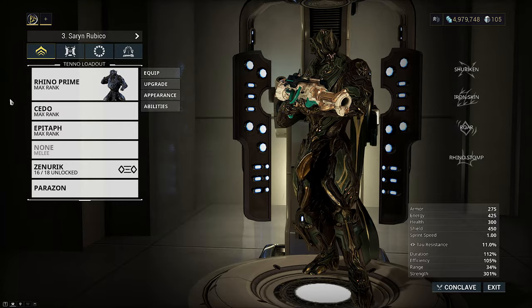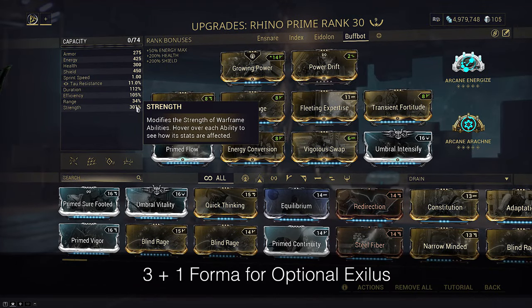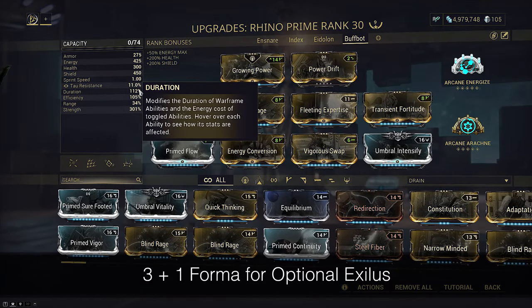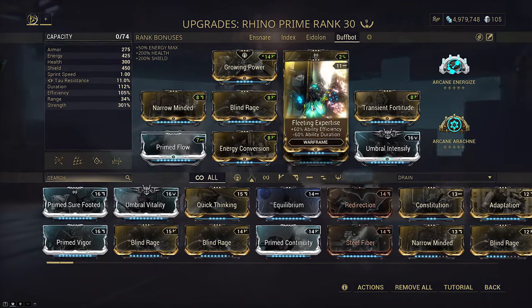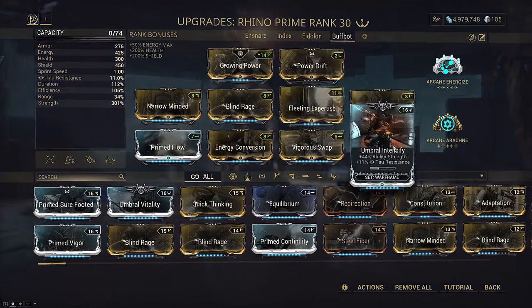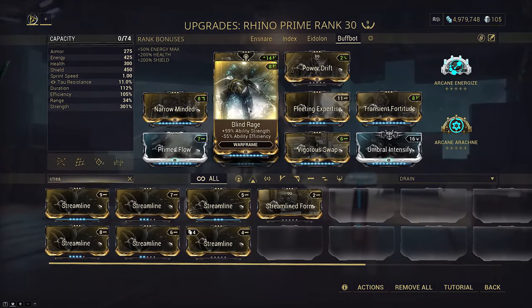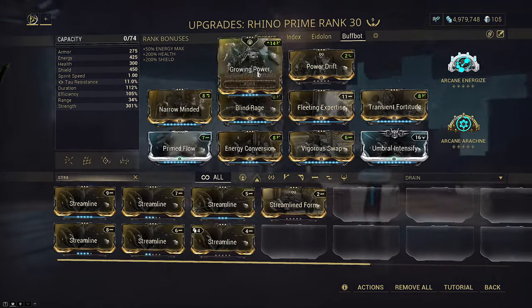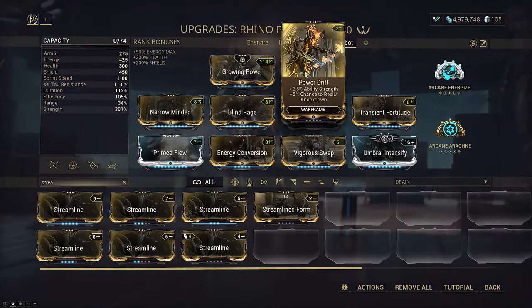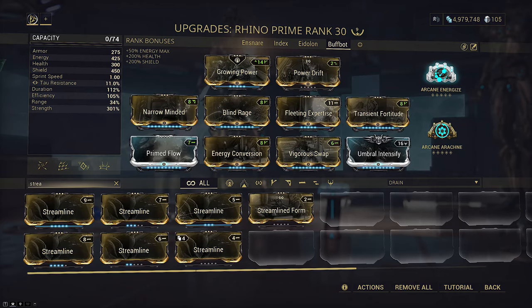This is totally not optimal and definitely not intended for serious runs — it's pretty high on strength and some duration so that we don't hate ourselves. Rhino's energy pool sucks, so we must run Primed Flow to accompany Fleeting Expertise. If you're concerned about energy usage, you can drop Umbral Intensify for Streamline. Alternatively, you can drop Blind Rage, but because this build relies on Slash procs I'm not sure I want to give up that much strength, as Roar will double dip for our damage. So long as you cast Roar with Energy Conversion and Growing Power proc'd, you will reach 188%. A max rank Power Drift will give you 194% Roar instead.